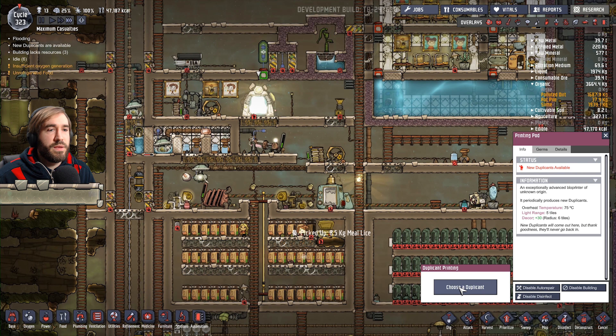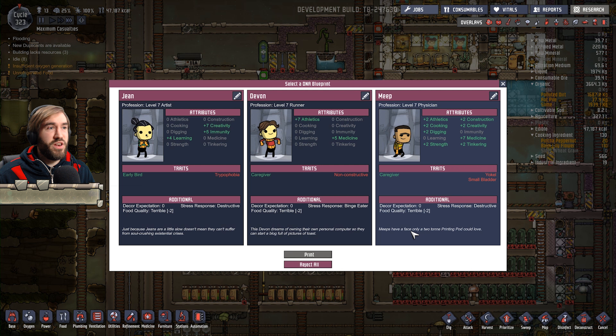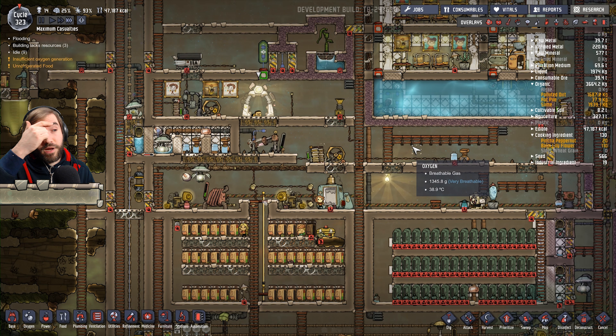But we have a new duplicate, it seems. Redshirt? Nope. No red shirt. Oh, meep. Yo, cool. That's fine. Small bladder. It's been a while since I've seen a meep. Let's get him in there. He's a cool guy. I like meep.